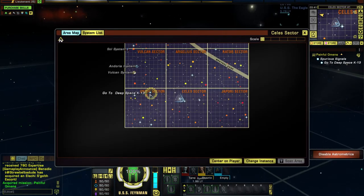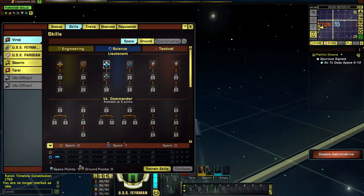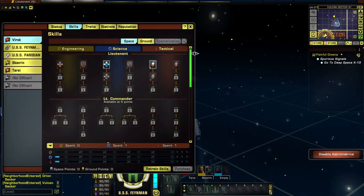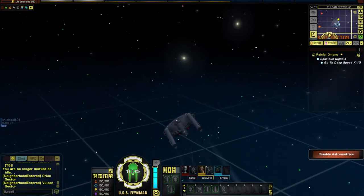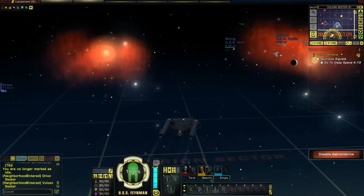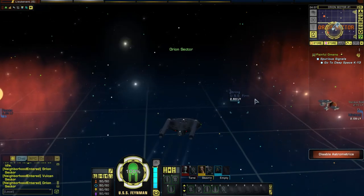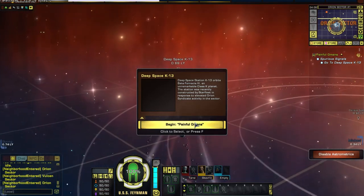K-13 is in the Orion sector. We have another space skill point to distribute — I'll go with tactical skills, specifically energy weapon training. Proceeding on — we can do a lot of business while en route. There is also the matter of leveling up our officers, which has changed somewhat over time. Okay, Deep Space K-13 — here we go. Begin 'Painful Omens.'